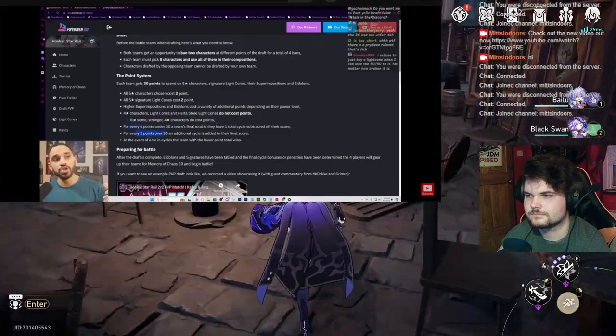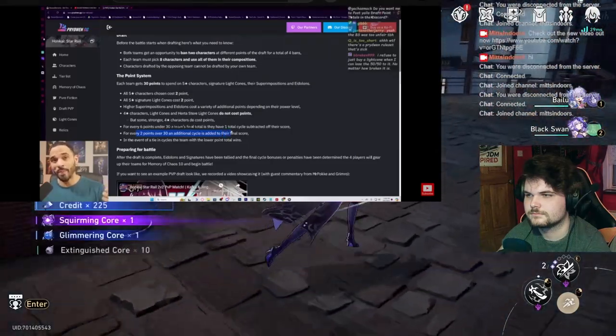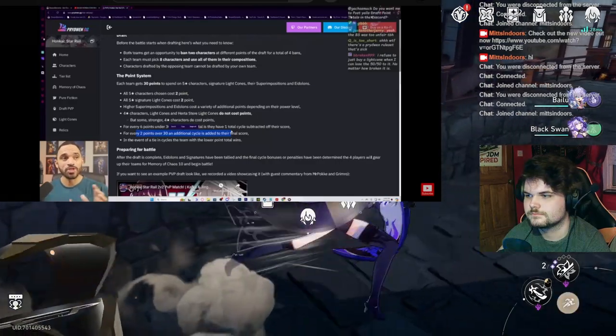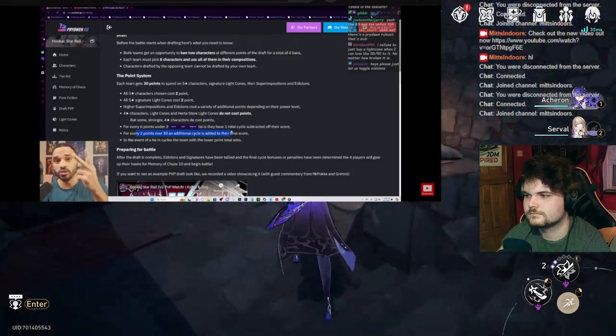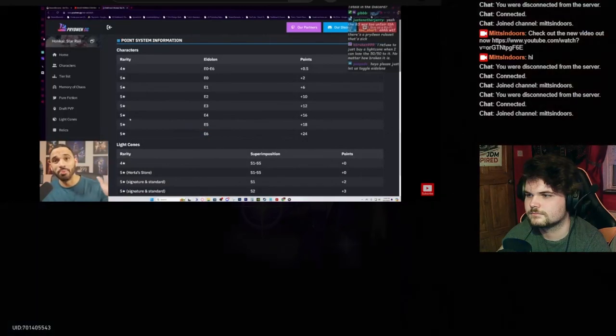For every two points over 30, an additional cycle is added to your final score. This is where the whales and spenders start taking the hit. So if you have 34 points, your team's investment costs 34 points, that means you lose two cycles.